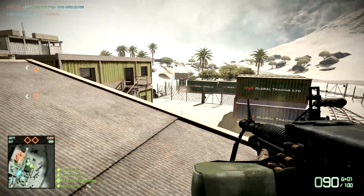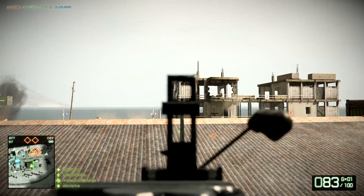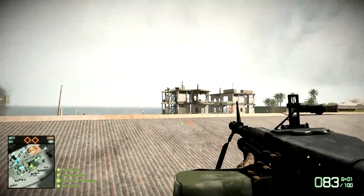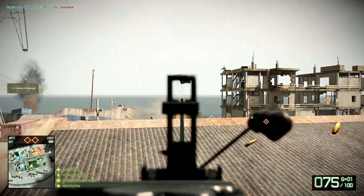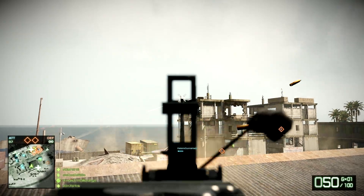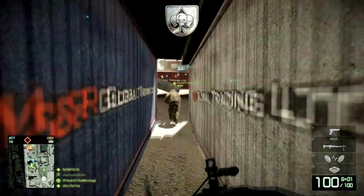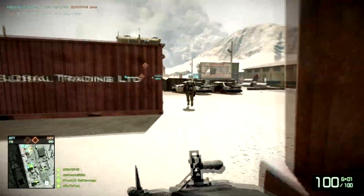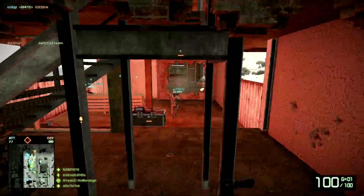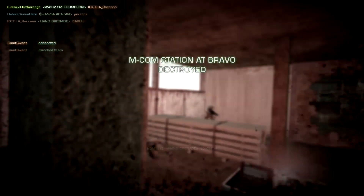Here is a nice spot for you engineers out there. When you're at this last set of points, you can jump up on this rooftop and use your rocket launcher to hit that point right there on the second story. So if you're having trouble taking that point, get up on this rooftop with the increased explosives package so you can have more rockets, and go to town on that second story MCOM station because you can take it out from that building.